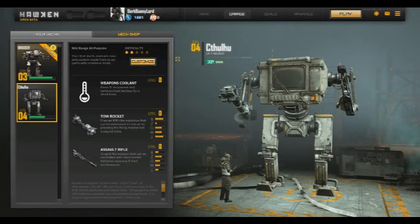Today we're going to be playing Hawken. Hawken is a first-person shooter mech game. It's completely free-to-play. The graphics are actually surprisingly good, considering it's a free-to-play game. Even for a paid game, I would be impressed.